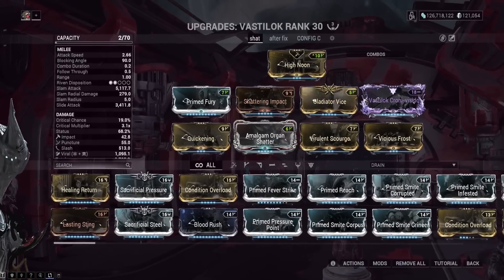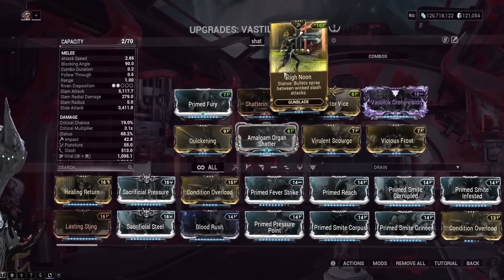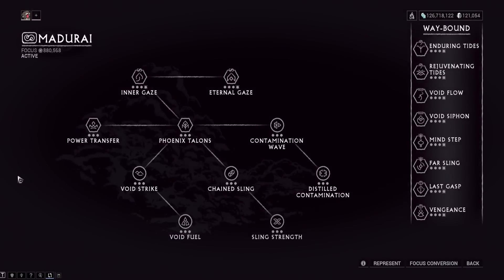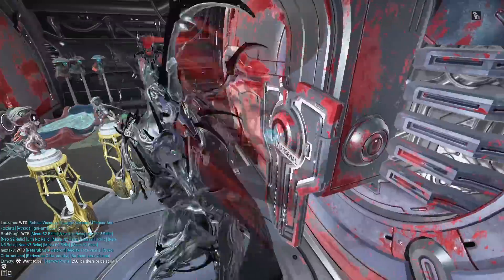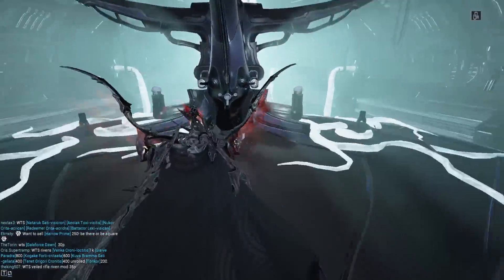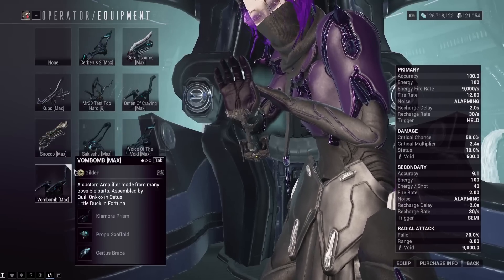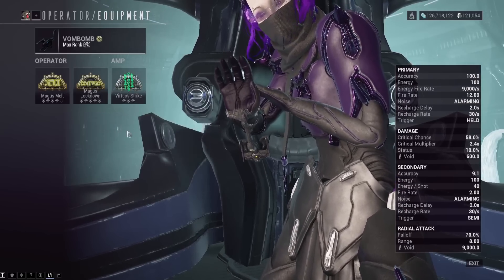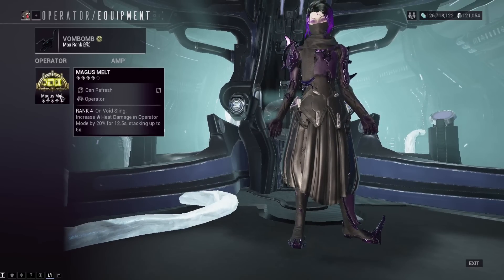We've got the Vastalok — I have an attack speed Riven so we can attack very quickly. The big thing here is removing the Void Angel's armor with Shattering Impact. Using the High Noon Stance, one of the hits has a combo where you can fire off shots really, really fast. Madurai Focus School — use Void Strike and Void Fuel for increased damage on your Operator Amp. The Amp we're using is the 777: Clamora, Propa, and Certus. You have flexibility on Amp Prisms but the best ones are Clamora, Kantic, and Reploc. Also, Magus Melt — every time you Void Dash you get increased fire damage for your Operator Amp, and it does work on the Void Angel.